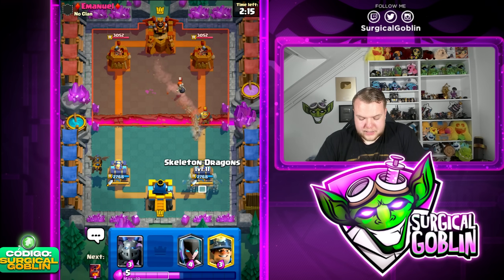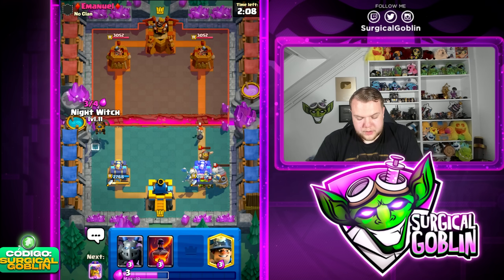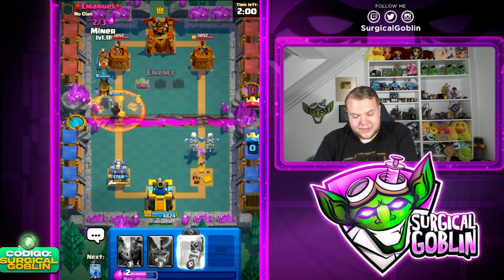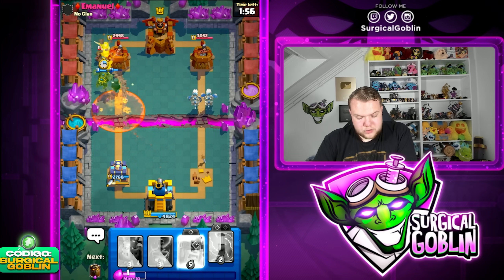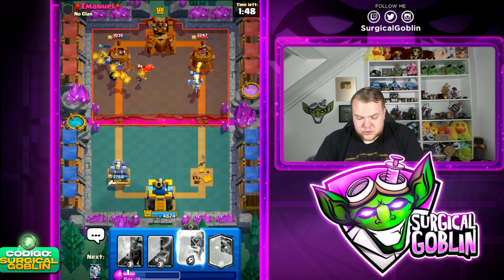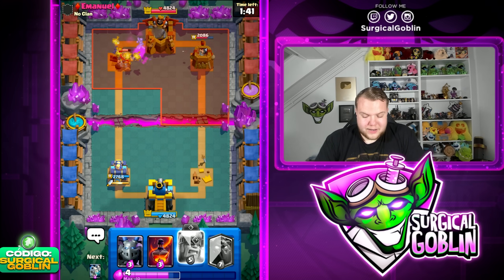Looks like we're up against a goblin drill cycle deck. I'm just gonna go skeleton jacks here, and afterwards we should be able to get a lot of damage with the lava hound plus night witch. We are gonna lose the tower — fully lose the tower — but then I think we should also be able to take his tower. Let's go miner towards the little prince. He does go with goblins, let's go with zap here and hopefully we can take down the little prince and also take down the tower. The skeleton dragons on the right side also get quite a lot of damage.